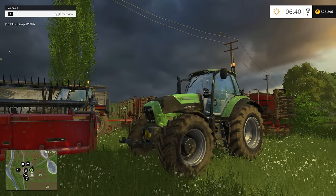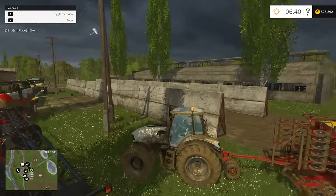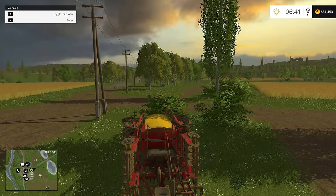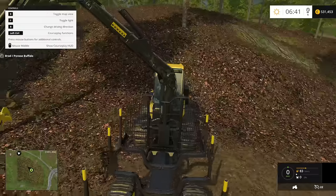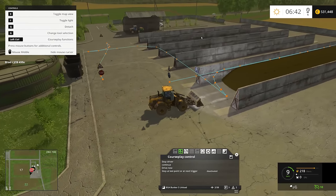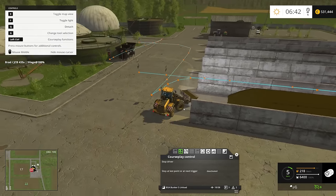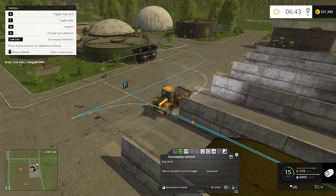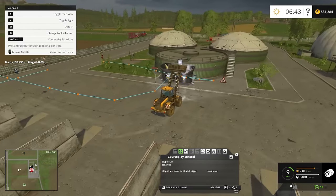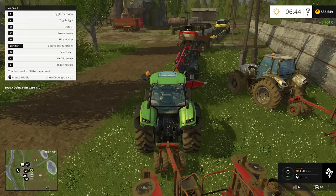Hey guys, welcome back to Farming Simulator 15 Gold Edition with me, Brad M73. We're picking up a little while after we left off. In the last episode I let the front loader empty out the first bunker - I kind of count them like one, two, three, four, five - so I'm on the fifth one right now. The first bunker is emptied, so we've got a lot of money rolling in from that, and now we have to get started on the harvesting.